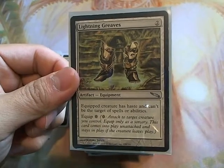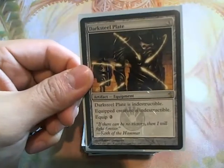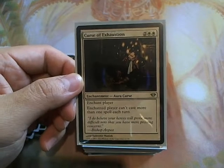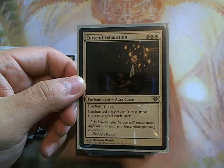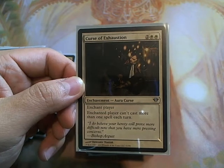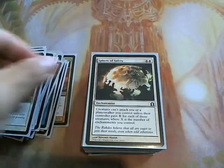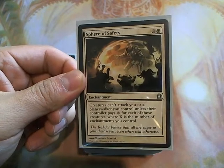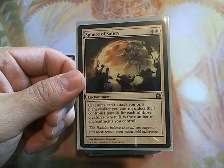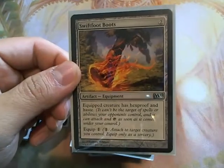Lightning Greaves is always good protection — giving her Shroud and Haste is always great. Darksteel Plate is always good, keeps her indestructible. For some defensive cards, I put in Curse of Exhaustion. Since this deck is really a commander-heavy deck, you want to slow down your opponents as much as possible so you can get Bruna out quickly — Curse of Exhaustion forces them to play only one spell per turn, which really does slow certain decks down. Sphere of Safety is great because you will have a lot of auras and enchantments, forcing people to pay mana to attack you, and they will actually be tempted to attack other people. Swiftfoot Boots — always good for protection and haste.